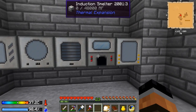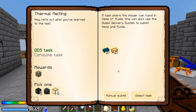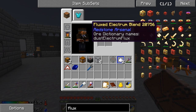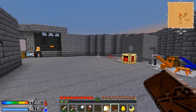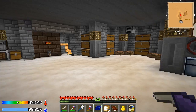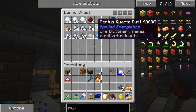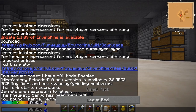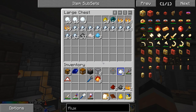I've got magma crucible going to the fluid transposer, the pulverizer which will probably go into the induction smelter, and we already got a glacial precipitator there as well. The next part of this quest needs me to make an enderium ingot and a fluxed electrum ingot. I don't think I've made either of those yet, but I know we got some of the fluxed electrum blend from a quest, so we should be able to make this. A little bit of pyrotheum and a nap through the night should be good. I need redstone and... it's sulfur, right? Do I have sulfur? No, I don't. Drat - that means I've got to get some.